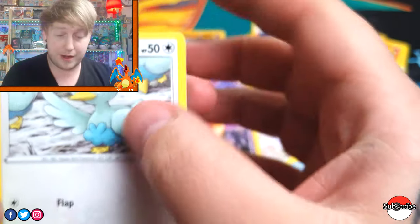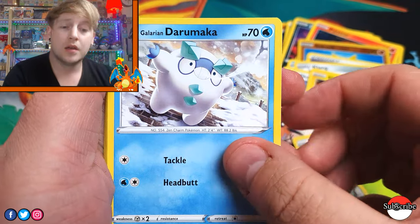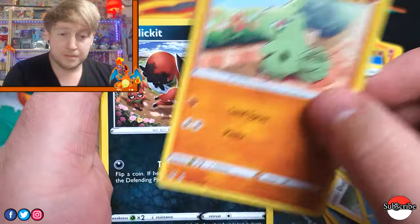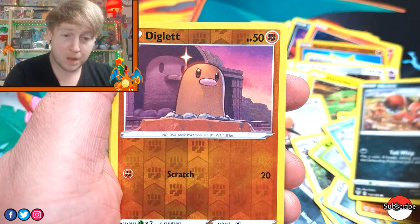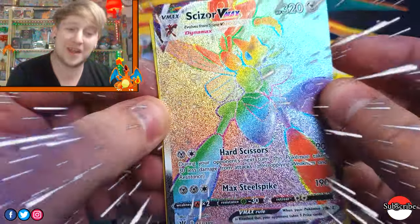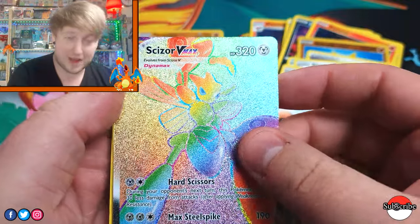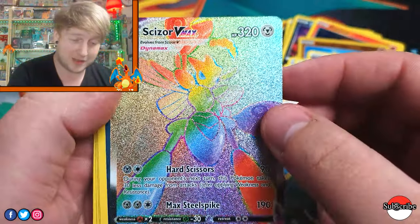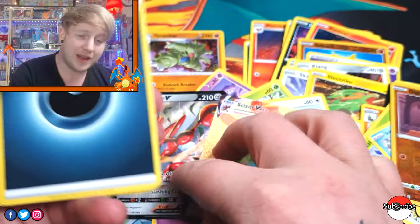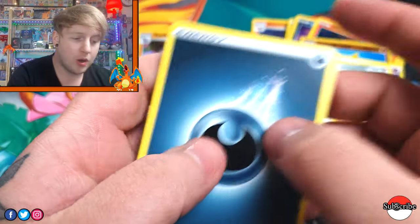Right, right, let's go. Coalossal, Vullaby. I'm gonna retire. Oh, that's pretty nice. Wait a minute — I didn't do the pack, I didn't do the energy trick, that's right. I actually don't even know what's going on, but that's pretty nice. Oh my god.